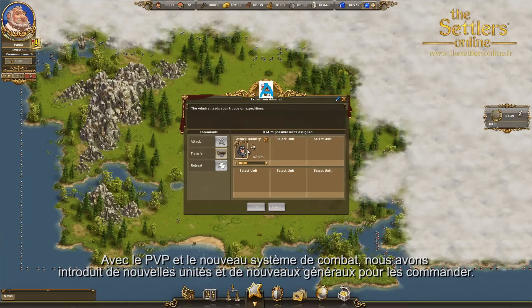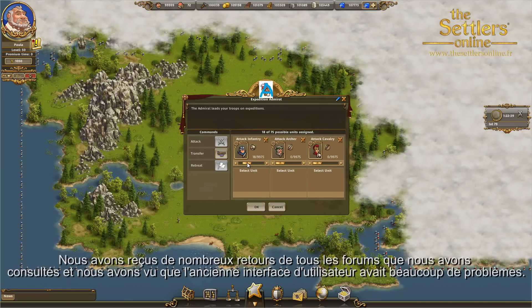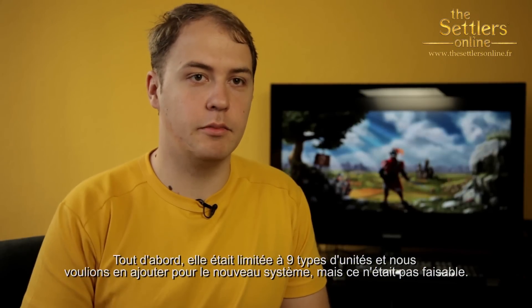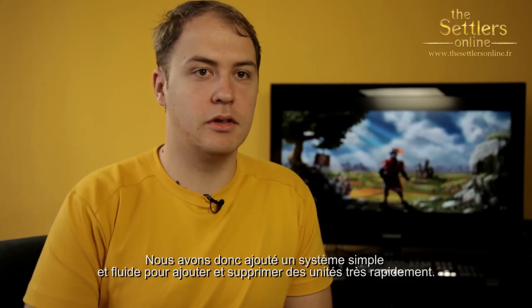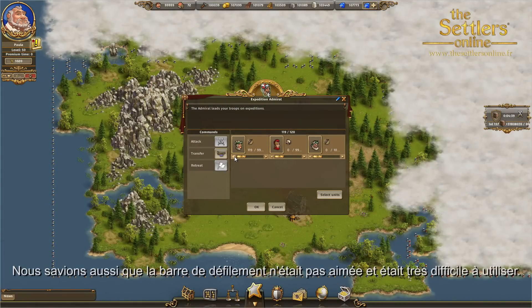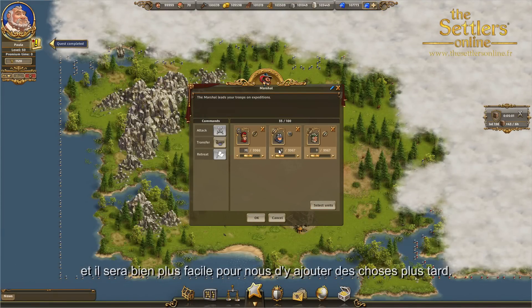Looking forward to seeing you on the forums. With the new PvP and new combat system, we introduced new units and new generals to use them, which enabled us to take a look at the general UI. We had a lot of feedback from every forum we could search, and we saw that the old UI had a lot of problems — first of all, it was limited to nine fixed units. As we want to add more units for the new system, this couldn't work. So we added something very easy to use and streamlined for adding and removing units quickly. We also addressed the clunky scroll bar by introducing an input text field that makes it very fast to set up your general composition, and it will be a lot easier for us to add things on top later on.